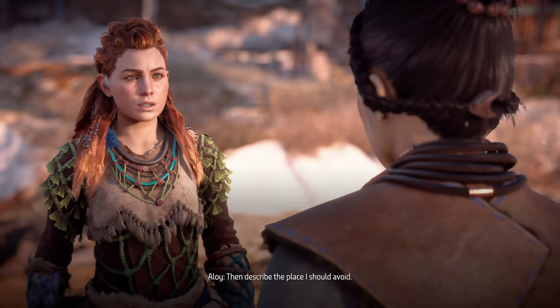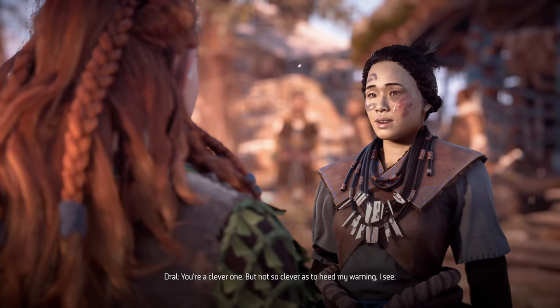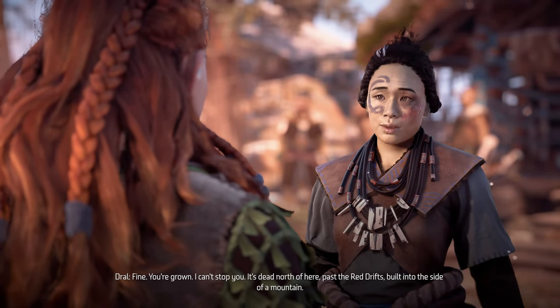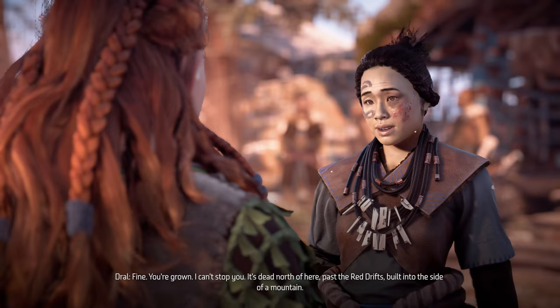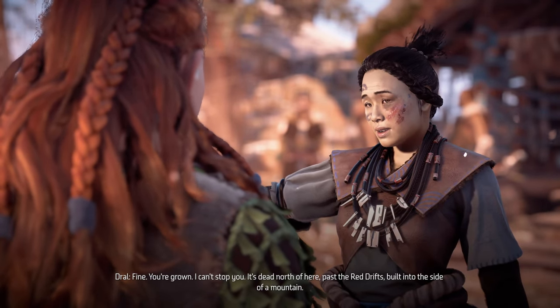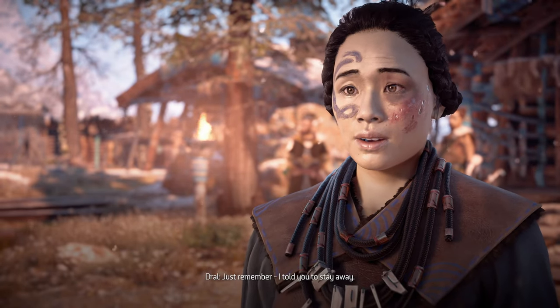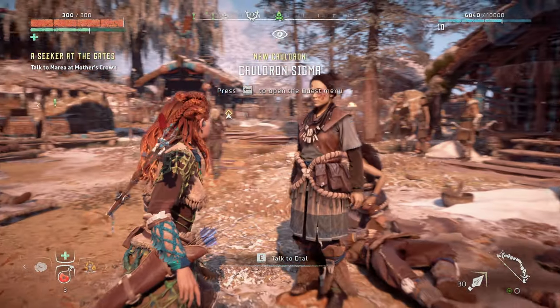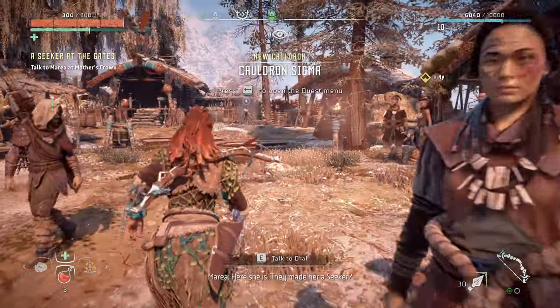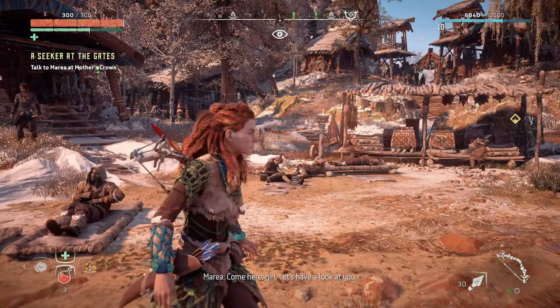Then describe the place I should avoid. You're a clever one, but not so clever as to heed my warning, I see. Fine - you're grown, I can't stop you. It's dead north of here, past the red drifts, built into the side of a mountain. But your warning said it's guarded by Watchers, and Watchers are literally so easy to deal with.